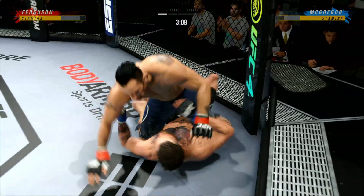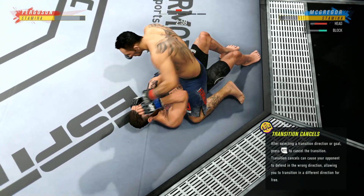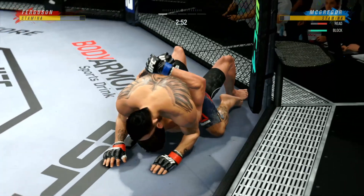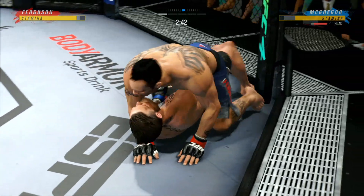He's taking off right now. Nicely done. He postures up here and now figures to rain down some ground strikes. The ground and pound will be aplenty from this position. This is some serious ground and pound here. He's not just staying busy for the sake of staying busy. These strikes are doing damage.